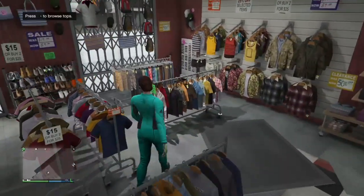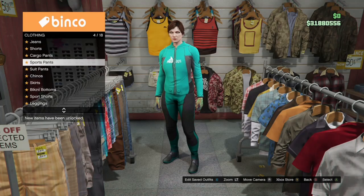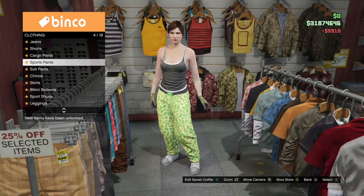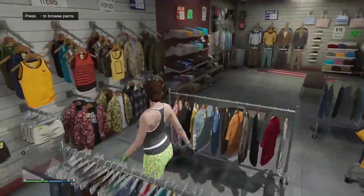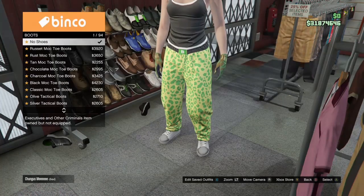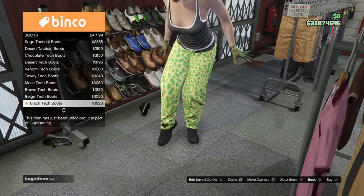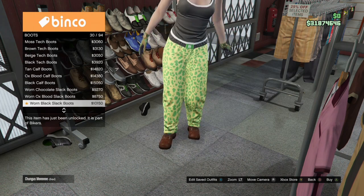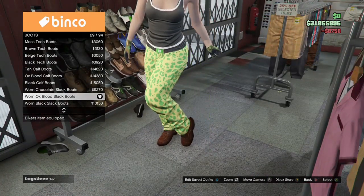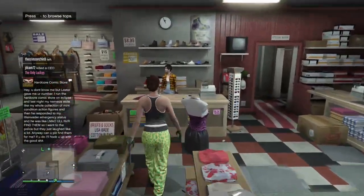For the second outfit, go to the Pants section, go to Sport Pants, and buy the Spotted Muscle Pants. Then for shoes, go to the Shoe section, go to Boots, and purchase the Worn Ox Blood Slack Boots. Once you've got those, purchase them and save this outfit underneath the first outfit we made.